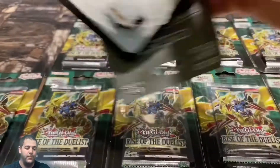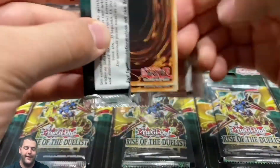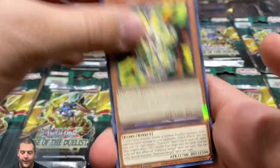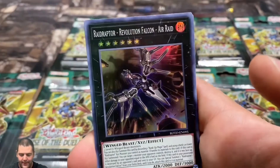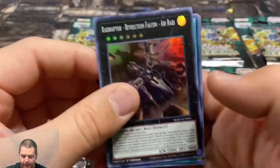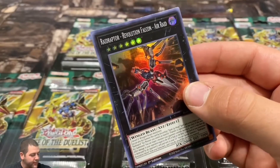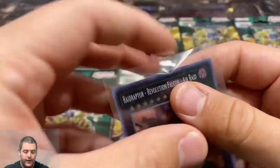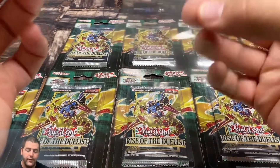10 epic packs — can we pull greatness today? We've had decent luck with these openings but we have not yet pulled the starlight. Red Raptor Revolution Falcon — pretty cool card. We'll sleeve up that one. Any of the holos we need to sleeve for sure, still got the Melfy Caddy sleeved up too.